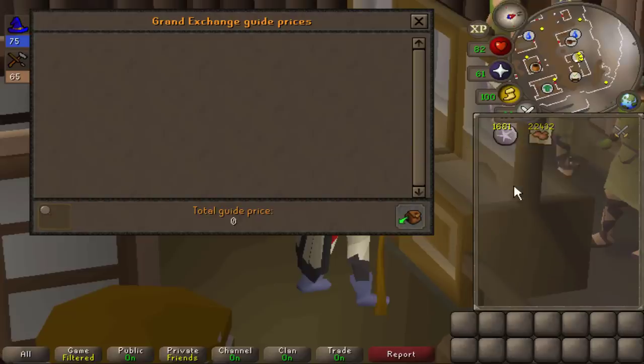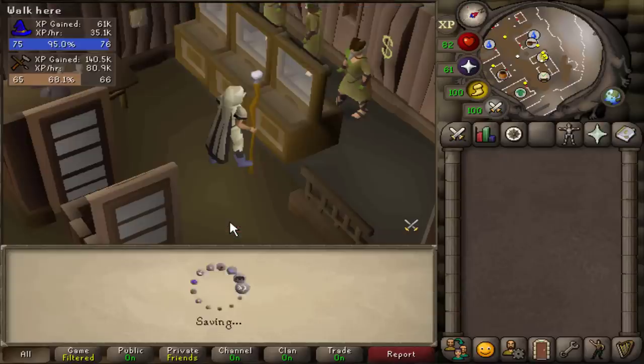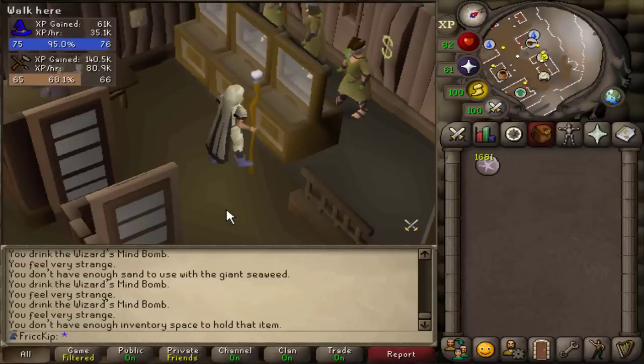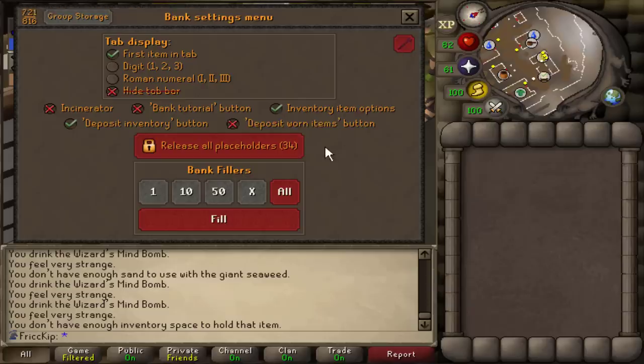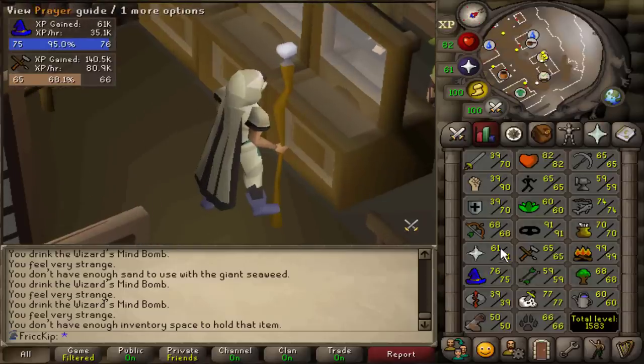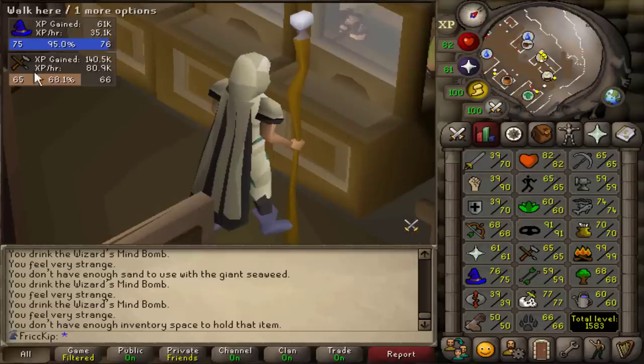If you're curious about the price check, that is 2.2 mil worth of molten glass. We'll put this into the group storage. She's currently doing quests and diaries, but whenever she's done with that she can start making all that molten glass into orbs. It looks like this took just under two hours going by those XP rates, so it wasn't really long at all. Let's get back to doing some Slayer and get 70 range so we can equip the Black Dhide.